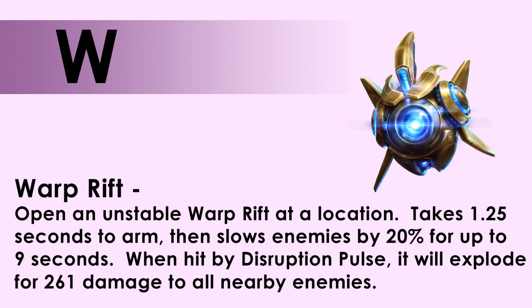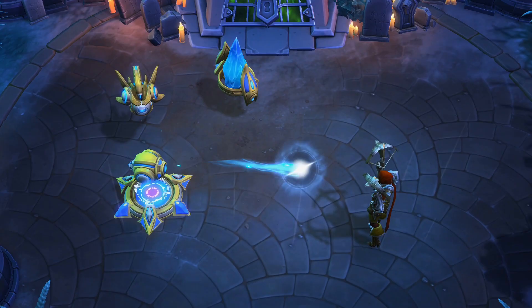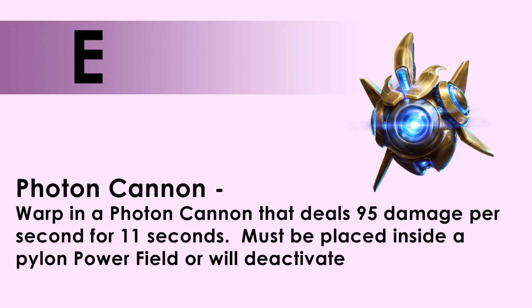Obviously that damage scales with your level. Your E is Photon Cannon. You warp in a Photon Cannon that deals 95 damage per second for 11 seconds. You must place this within a Pylon's power field, and it will deactivate if it does not have a Pylon powering it.